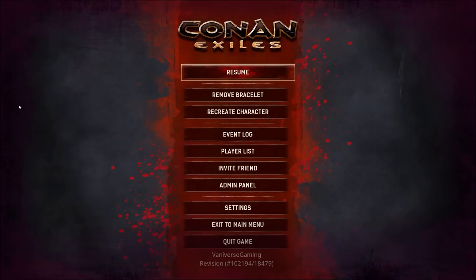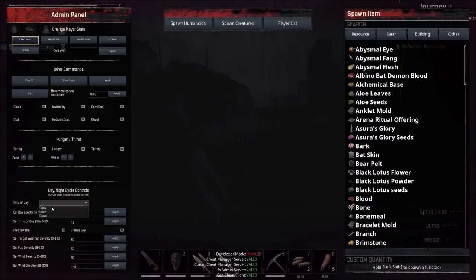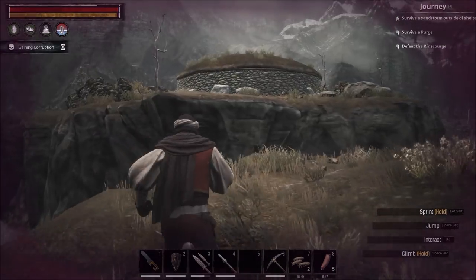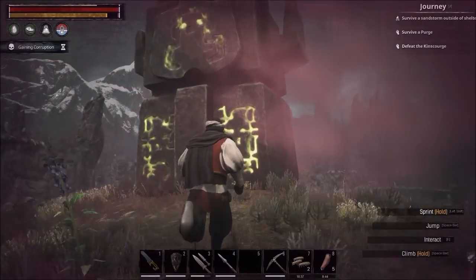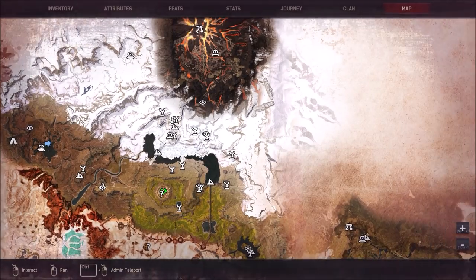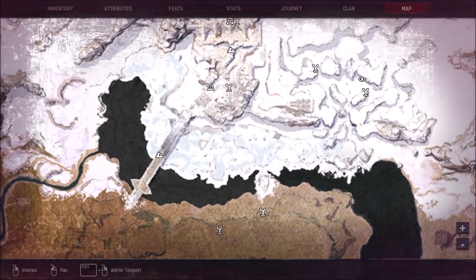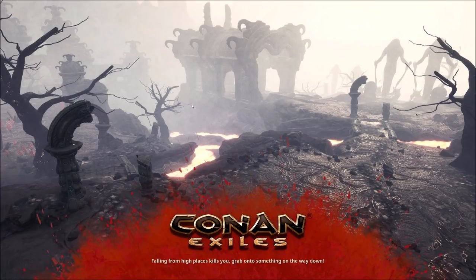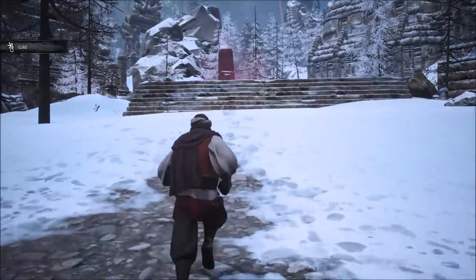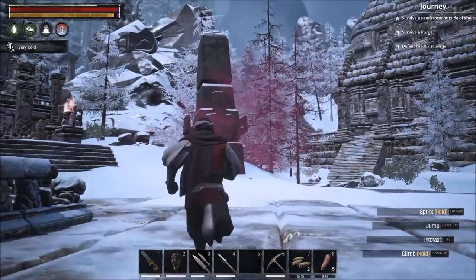We'll make it daylight so you can see. Right here we're on this little mini island — we'll attune to this one. The next one is right here at the Bridge of the Betrayer. When you run across it to the end, this takes you to the obelisk in front of the Black Keep dungeon where you fight the king's gorge and get all the silent legion armor. You just run right across the bridge and click on this one.